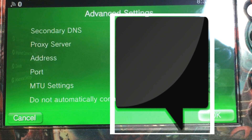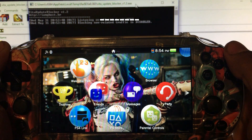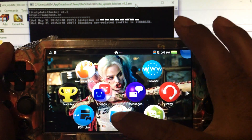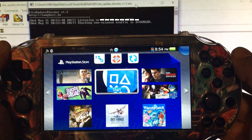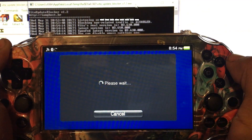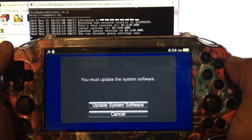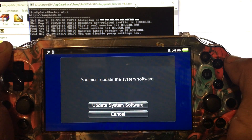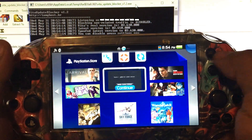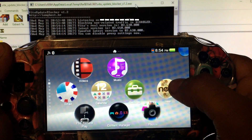Okay, once that's all in, we're just going to hit okay. You'll see that my update blocker is still open. I'm going to click on the PS Store and click on one of the icons on the side of it, not actually the start menu. It's going to go through its thing and tell you to update your system — that's fine. But if you notice in the background, the network is now spoofed. It'll tell you that the latest version is 3.63 and it's now been spoofed.